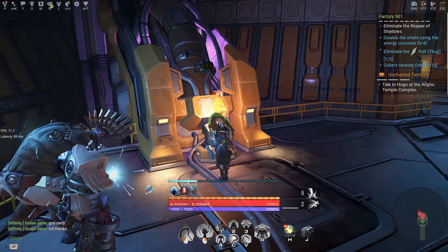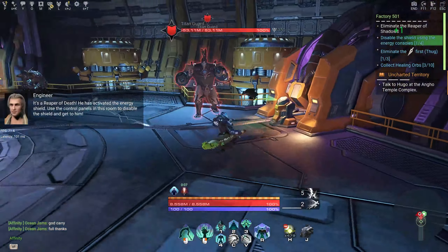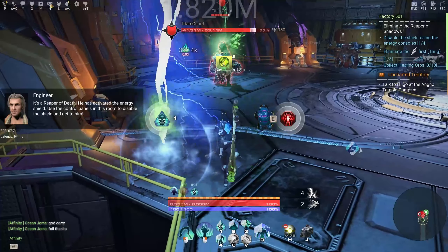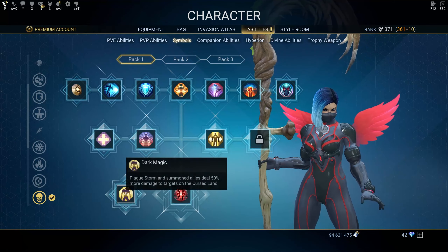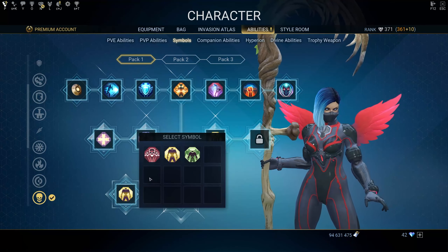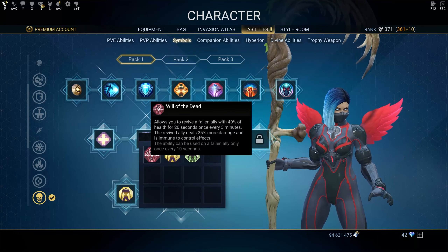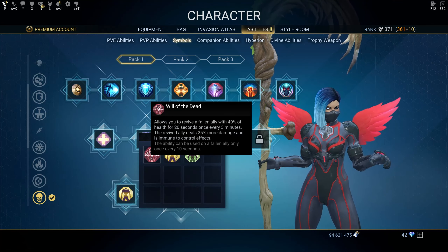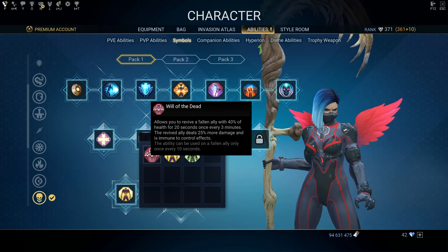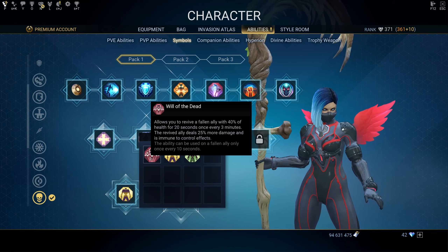The PvP talent is Veil of Death — in Lich form, damage dealt is increased by 45 percent and incoming damage is reduced by 45 percent. Hitting an enemy with Reaper Sweep temporarily reduces incoming damage by an extra 45 percent. In Lich form, we still have Sickening Nightmare, but the right-click changes from Valley of Darkness to Reaper Sweep, which deals X damage to nearby enemies and restores 15 health for one target, 20 health for two targets, and 25 health for three or more targets.